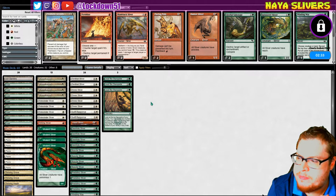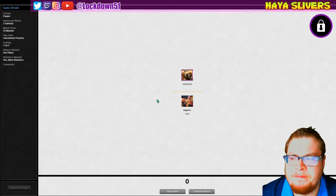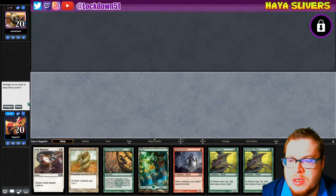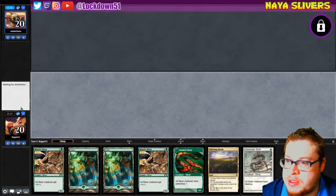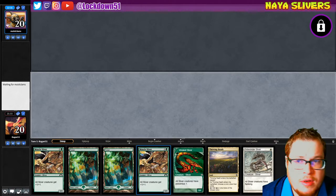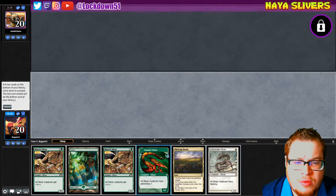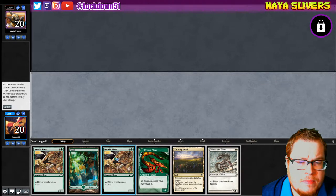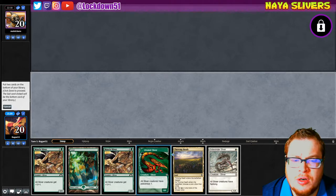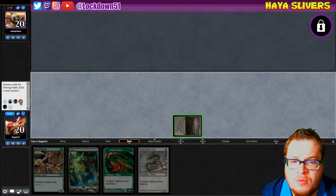Questioning if I should avoid it or not, but they did have one destroy — it's a toss-up. We're playing first. They screwed me — mulliganing to five against black, you know. We'll keep. Get rid of a lord, it just makes more sense because I can go thriving heath tapped, next turn put out two creatures. It's a rough situation. Call red just in case.